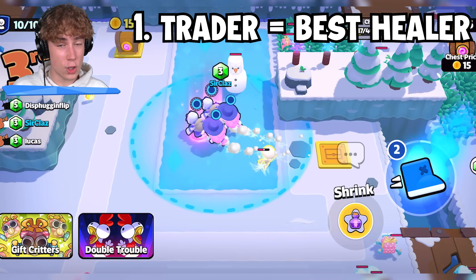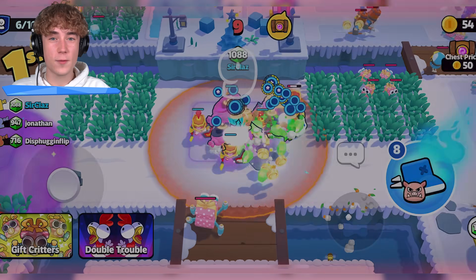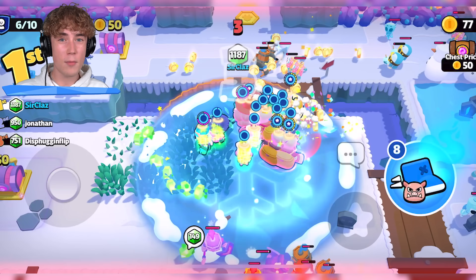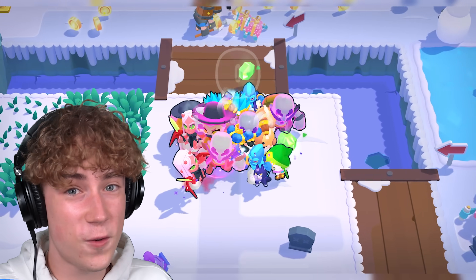The first tip is going to be: use Trader all the time. He is the best healer in the game. He will give you three gems for every 15 coins you collect, and from a classic form, he'll actually heal your entire squad. So even in modifiers such as Hatchling Herder, I will still sometimes pick a Trader just for the healing.